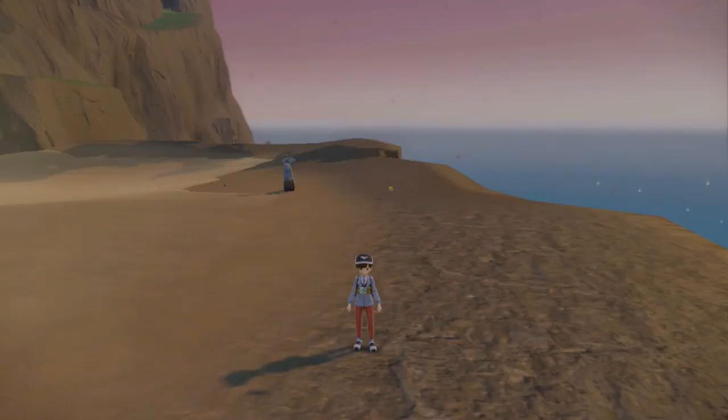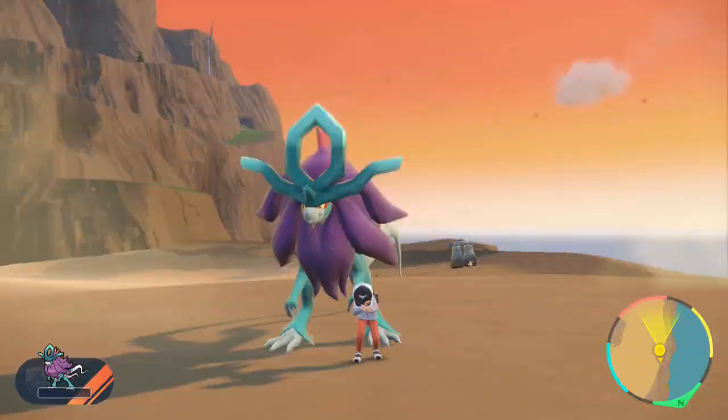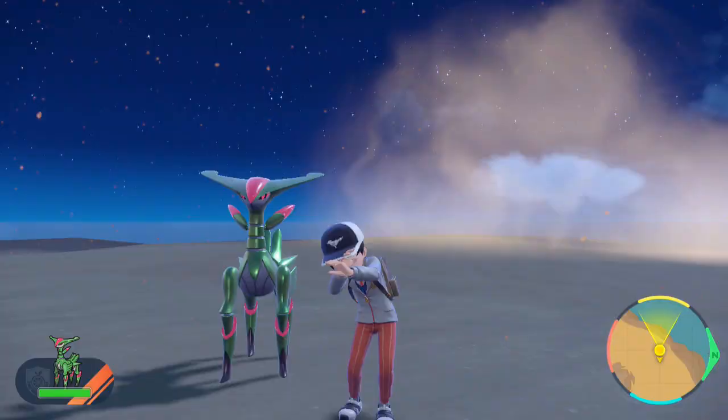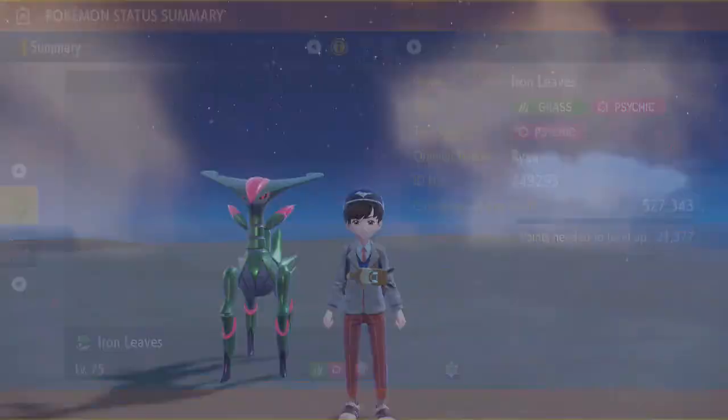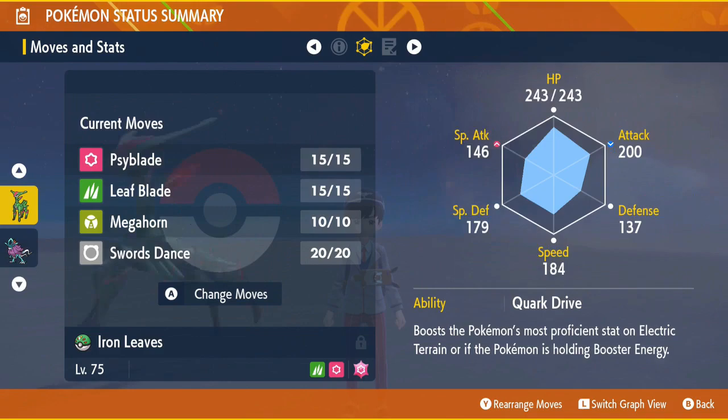It's massive though - it's a cool-looking mon. Scarlet is definitely better in my opinion. I'm going to wrap this up. I also managed to get Iron Leaves - it's not as cool as Walking Wake but it's still cool.